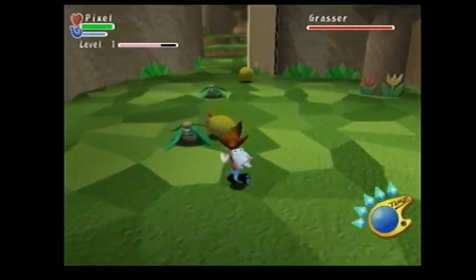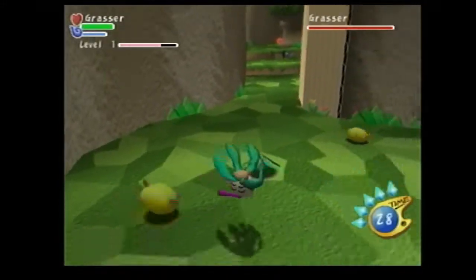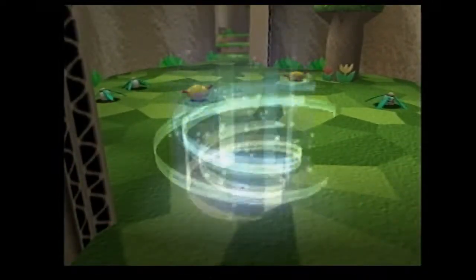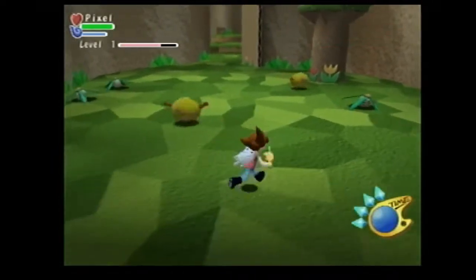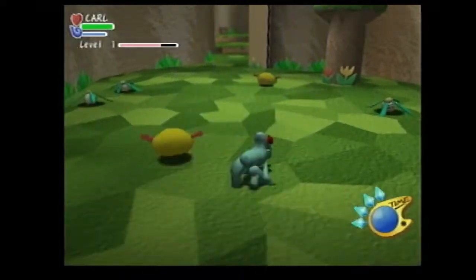Okay, so grab one of those little grass guys really quick with the square button. Got em. Aww, I'm cute. So you already unlocked their moves, so you can turn back just by pressing down or one of the other buttons. So should I switch to a different doodle? Yeah, if you want to be Carl, press right. Alright, I think I do.